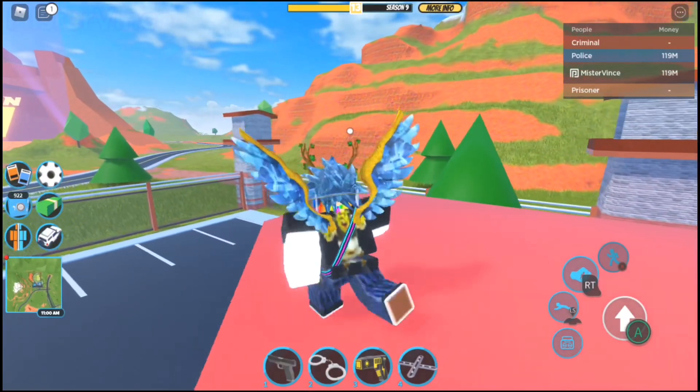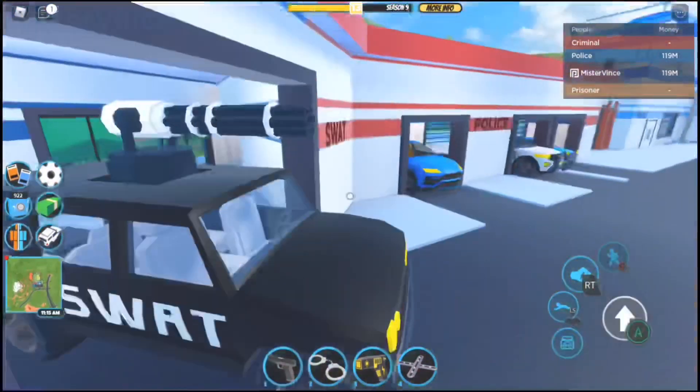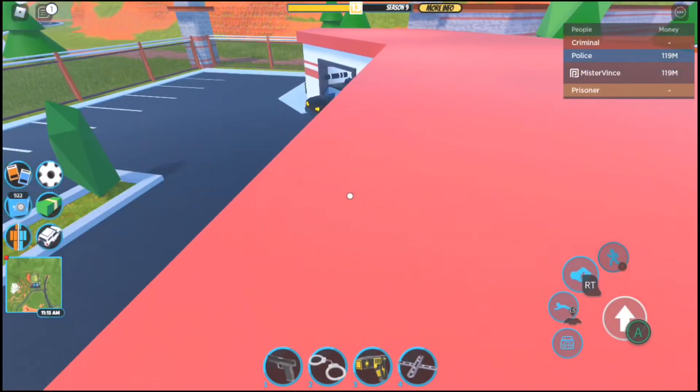Hello everybody, it is me, Mr. Vince, and I hope you all have an amazing day today. In this video, I'm going to show you guys how to fling any vehicle inside of Roblox Jailbreak that contains a passenger seat.